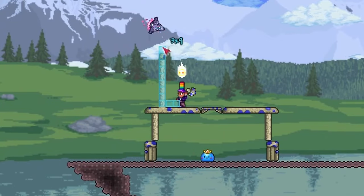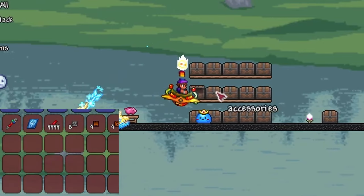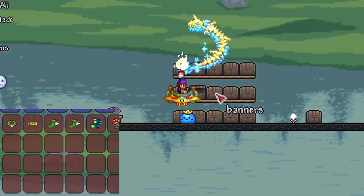Next, let's do the second most important categories. Here, I would include wiring, accessories, banners, tools, and boss summons. Wiring should include anything related to wires, such as wrenches, traps, and even certain useful statues like the heart, mana, and slime statue if you'd like.